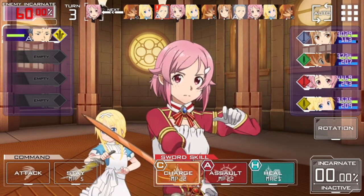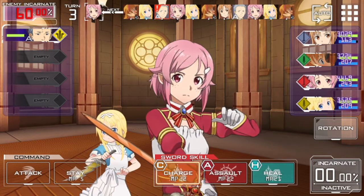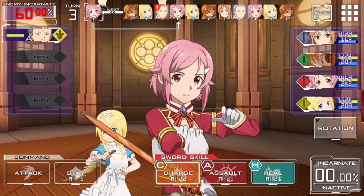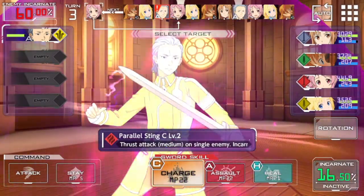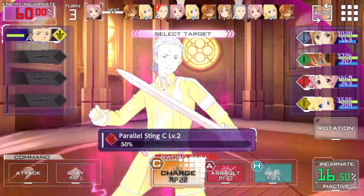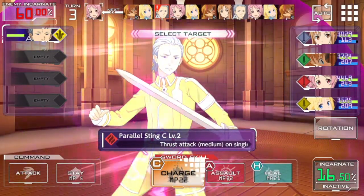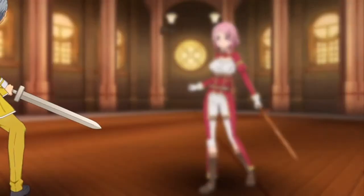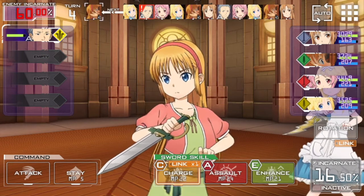Now I can see I've got a charge skill here. The next character with a turn is my young Selka — the wind version — followed by young Alice. I want to try and get my gauge up, so using a charge skill here gives me 16.5% — this is only a three-star character so her charge skill isn't that great, but let's do it. Then Selka also has a charge skill, so we'll use hers too.